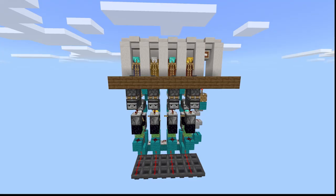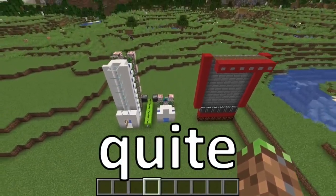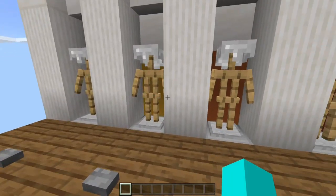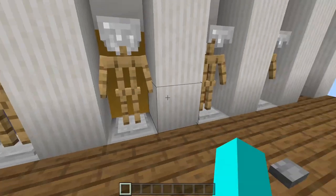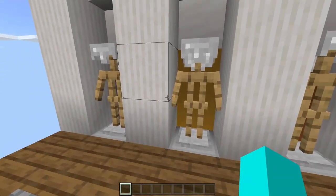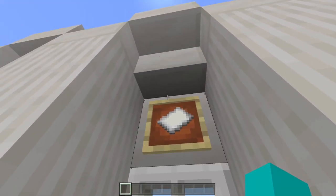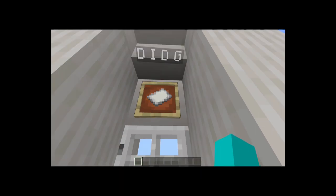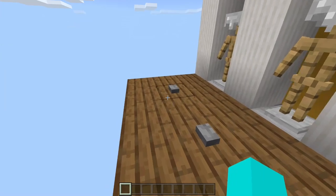The armor stand combination lock. How do you use this thing? Well, as all epic funny redstone YouTubers would say, it's really quite simple. And since I am indeed an epic funny redstone YouTuber, I'm going to say it — it's really quite simple. And it actually is. Let's take a look at it.